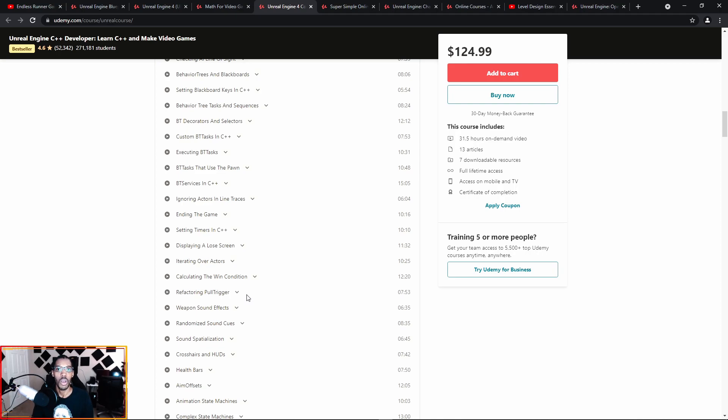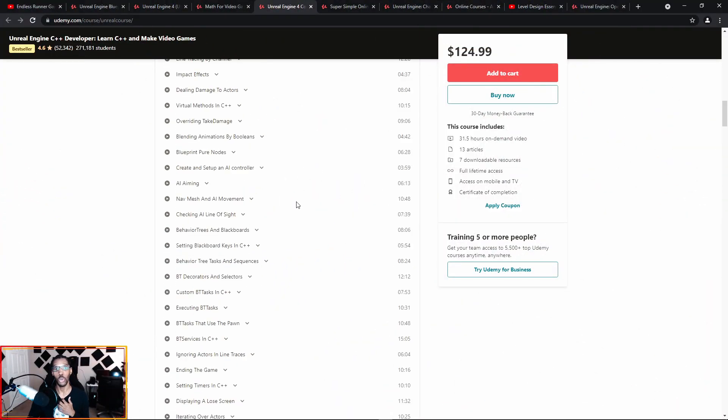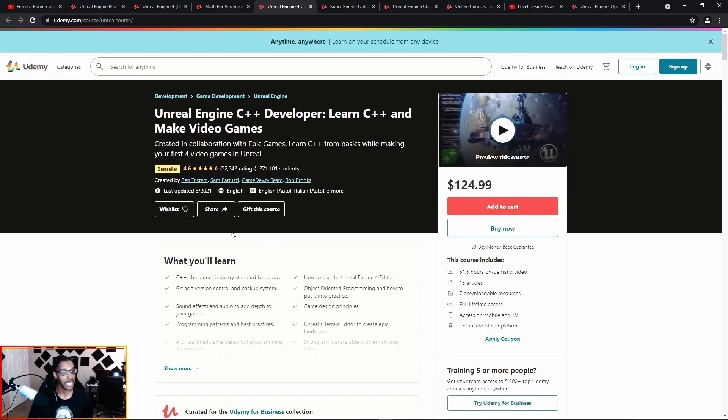Take this course correctly — don't just jump to the solutions. When they give you a challenge to complete a function on your own, do it on your own. If you really can't figure it out after a day or a couple of hours, then go to the solution, but make sure you're Googling and asking the right questions — because that is 90% of game development. As someone creating a project right now, Google is where I live. I copy and paste code from Google and then alter it to make it what I need. Definitely check this one out — this will take your gameplay programming and game development skills to the max.